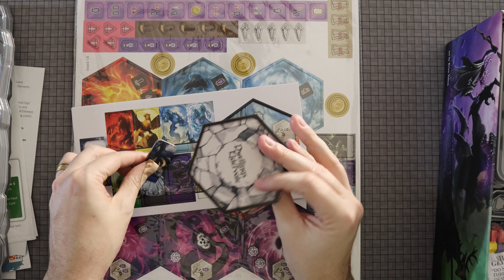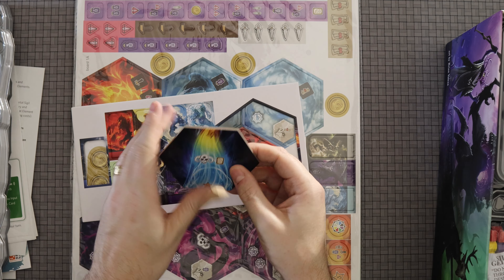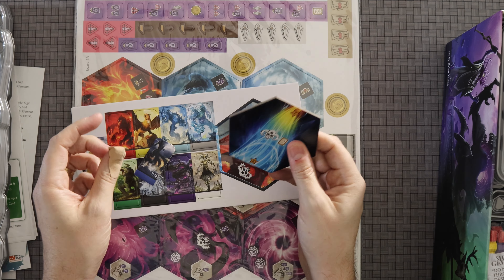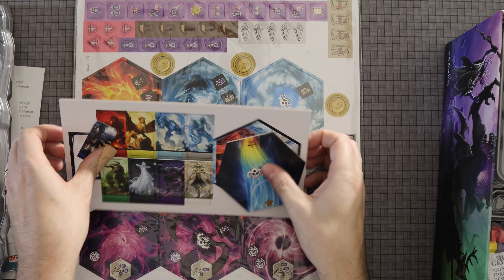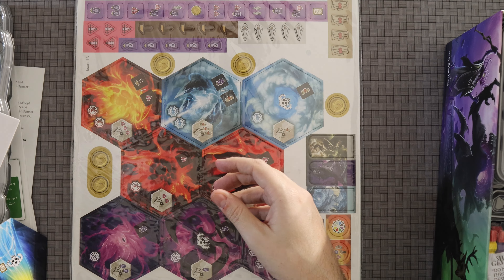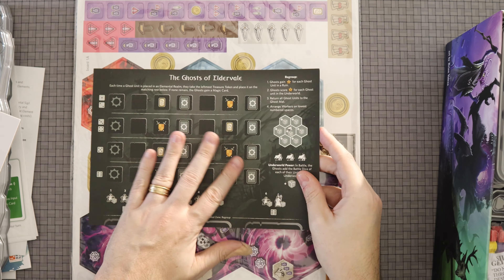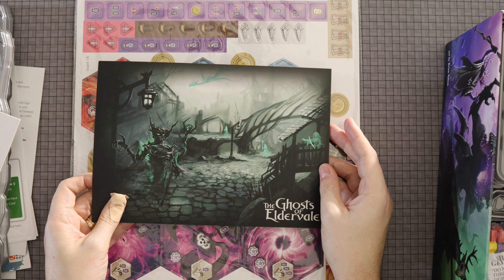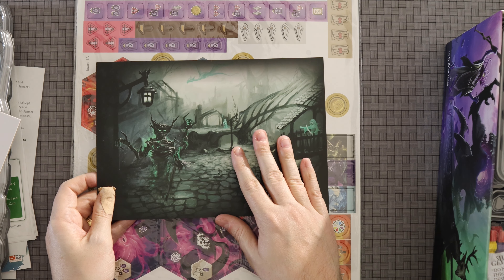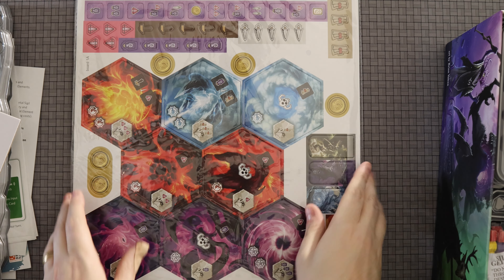These tokens have a very glossy finish — I kind of dig that. Here's the Ghost of Eldervale. I assume this is the solo AI player board — wow, that's cool looking. There's so much stuff in here.